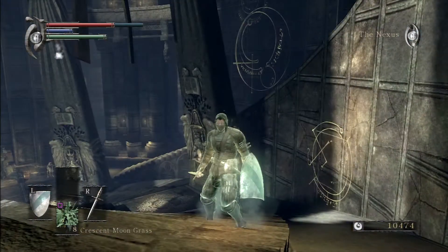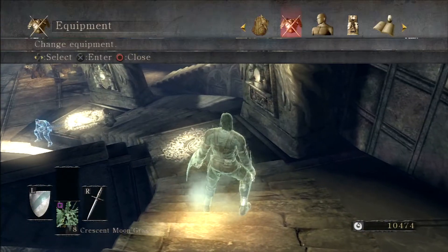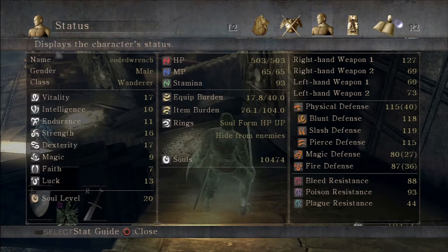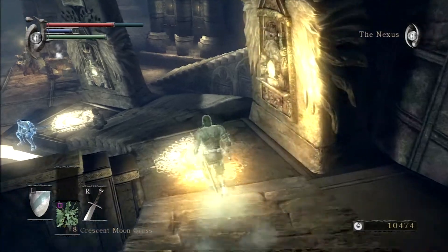So let's get started. The first thing I'm going to do is prepare myself. I'm showing you my equipment right now — my armor is mostly picked together to still give me light rolling, so that's very good. I also did some gathering of grasses right before I started, which is really easy to do. It's something you should consider doing, but it's not really that necessary for this boss.